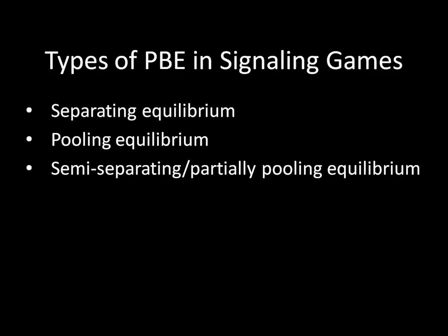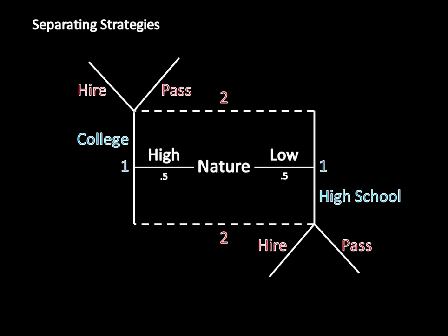Let's take a look at some example separating strategies — what you might observe in a separating equilibrium. We're not actually solving for equilibria here because we don't have payoffs. But I want you to get comfortable with what a separating strategy is versus a pooling strategy versus a semi-separating strategy. This separating strategy has the high type going to college and the low type only going to high school. We call this a separating strategy because of what player two can infer: if player two observes player one going to college, then player two knows that player one is the high type. The only way player two can observe college is if nature drew player one as a high type. Conversely, if player two observes just high school, the only way that can occur is if nature drew player one as a low type. So the high type and the low type are separating themselves by choosing different strategies, and this gives player two a lot of information.